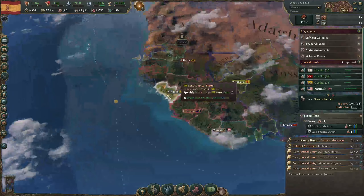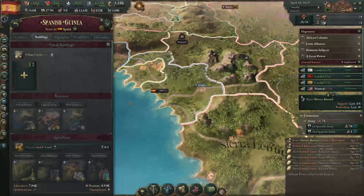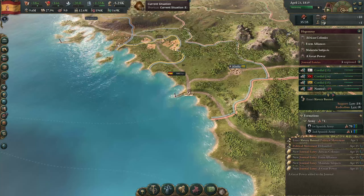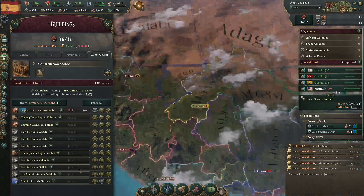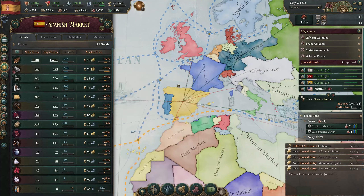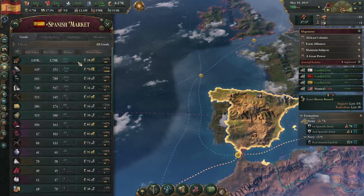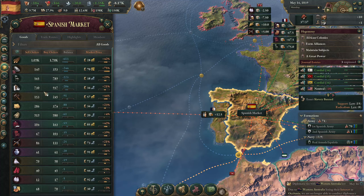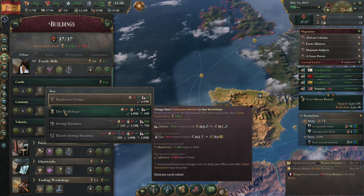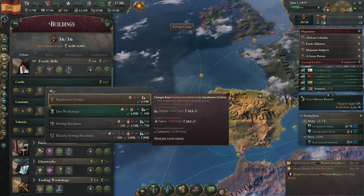We now have colonial exploitation! We'll take a look at the Susu region and colonize it. With that colony I'll need a port there just so it has access. We still have an iron shortage but that is getting sorted. We have a negative balance and luxury clothes are expensive - we do have textile mills so we could switch those.